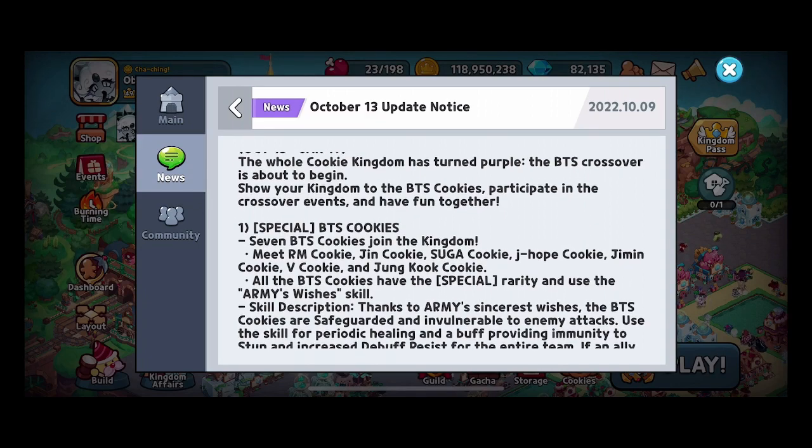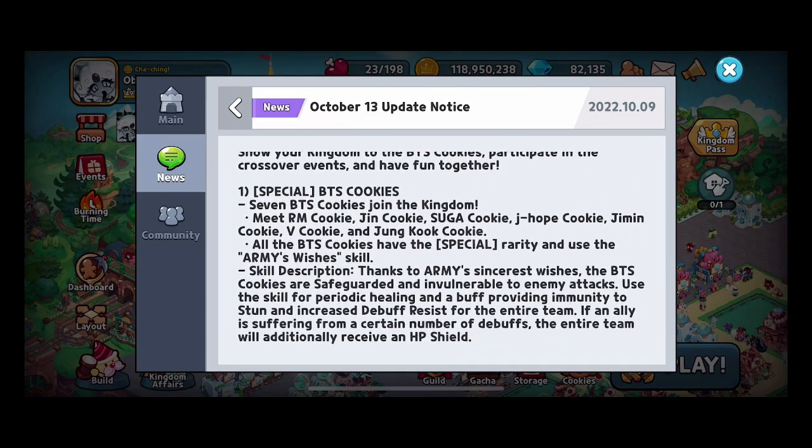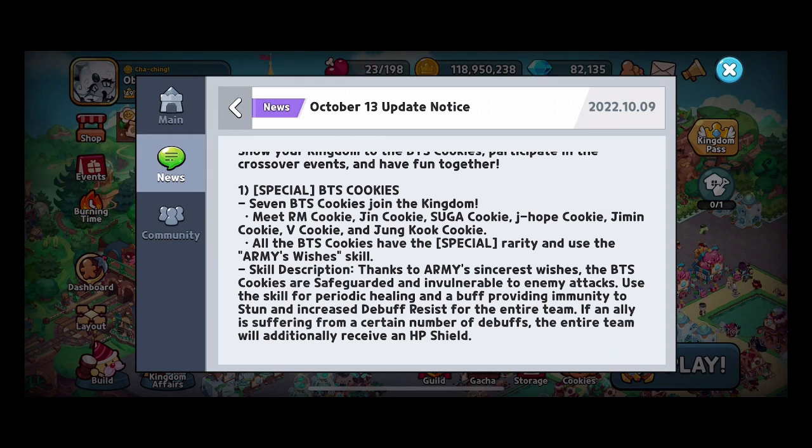They will all use the Army Wish Skill. I think some people were getting this confused on Reddit, so I want to clarify: they will not be running all as one single cookie unit — that would make the field look very crazy. You can obtain them all and switch in whichever one you want. Whichever BTS cookie you want to have in, you can bring in. It's kind of like a favoritism thing, and that means you can't run them all in one team.